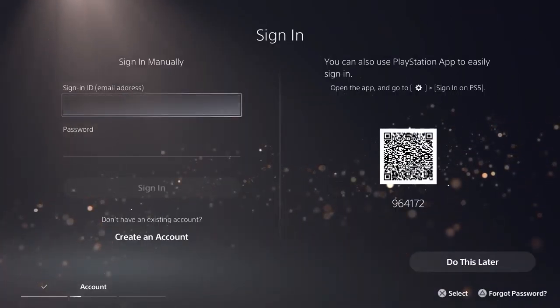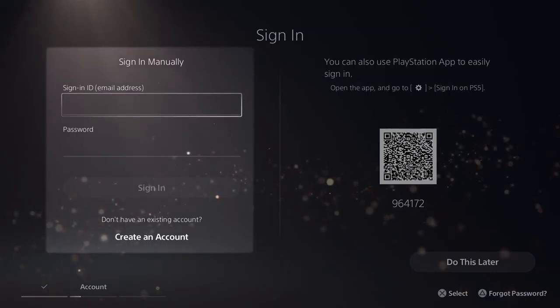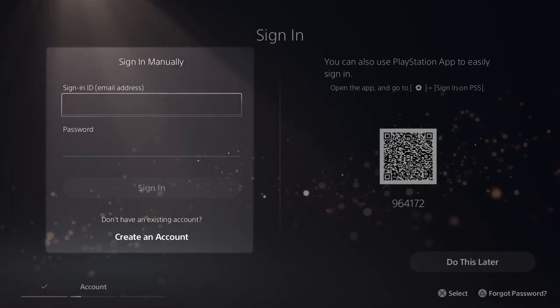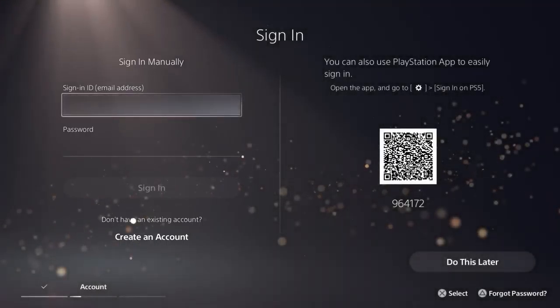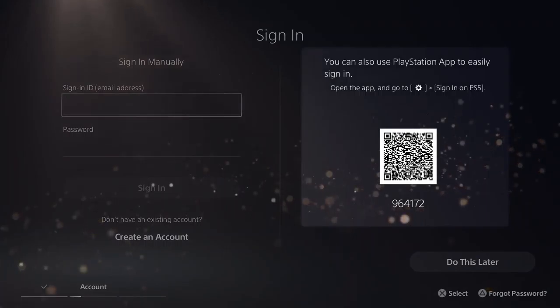You'll see two options to sign in. One is the manual sign-in — if you know your sign-in ID, also known as your email address, you can enter it here along with your password. We know this might be tricky for some people, so we've added a new, easier method called sign-in with PlayStation app.